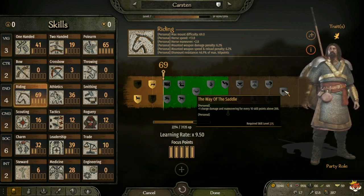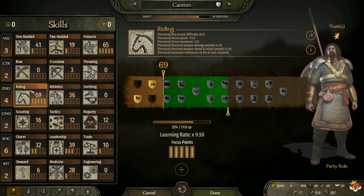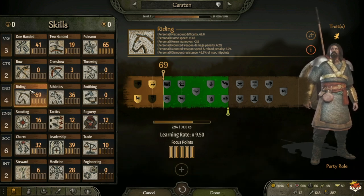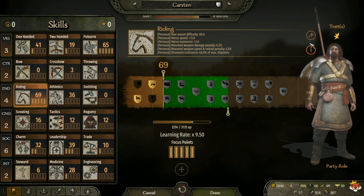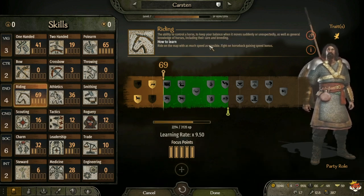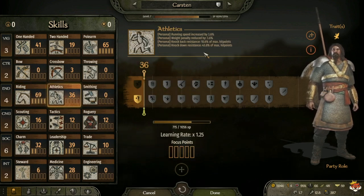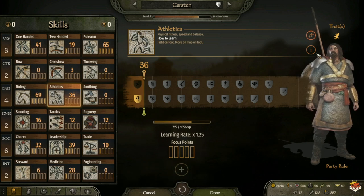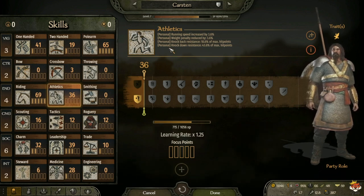The best way to level up Riding is to deal damage while on a horse - be it bow damage, melee damage, javelin damage, one-handed, two-handed, polearm, it doesn't matter. Using a horse while traversing the map also helps. You can just press the plus sign and it will tell you. Now Athletics: the skill is leveled by doing combat on foot and moving on the map on foot. The higher the level, the more it increases your running speed, weight penalty reduction, and knockback and knockdown resistance.